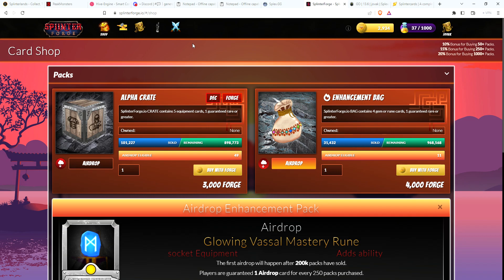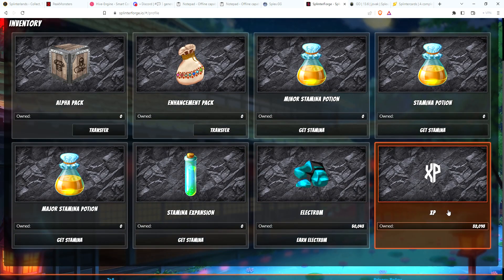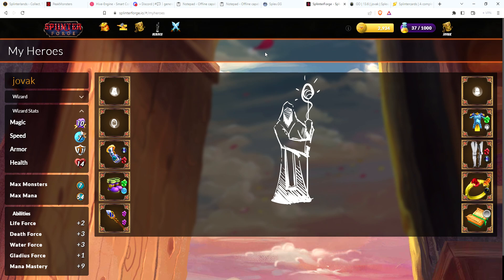There's lots to do in Splinter Forge, lots of things to work on to upgrade your hero. Playing consistently every day is going to get you your electrum and experience points - you'll need XP to level your hero and electrum to level the skills you get. Trying to encourage you guys to just play Splinter Forge every day. Even if you're not a huge fan, as they add more features you might find it fun. With the timer reduced from 30 seconds to 15 seconds it doesn't take as much time. If you use your 30 stamina that's 33 battles - at about 3 battles a minute you can do it in under 15 minutes a day.